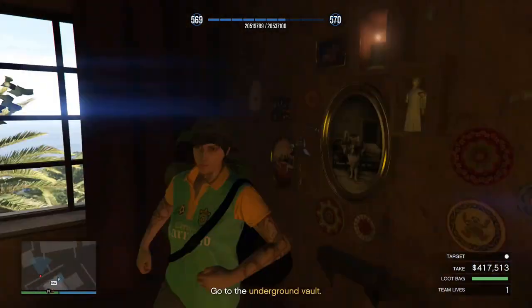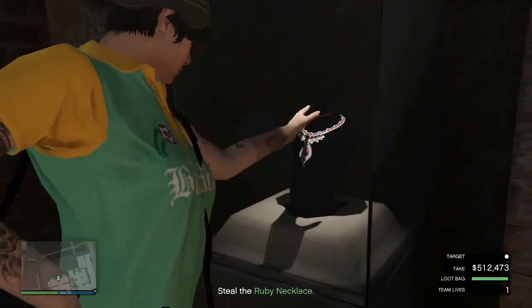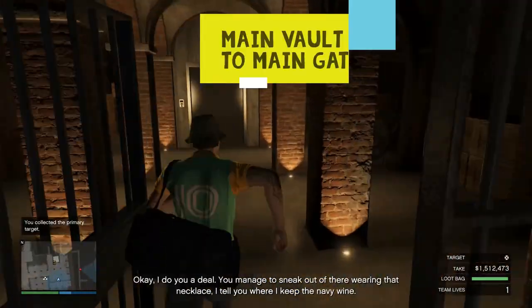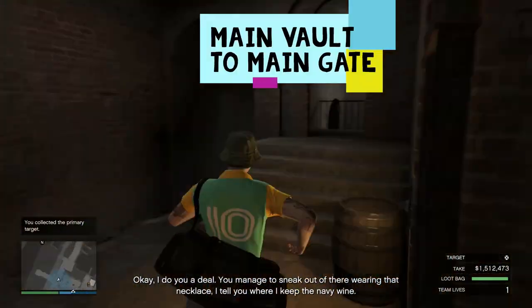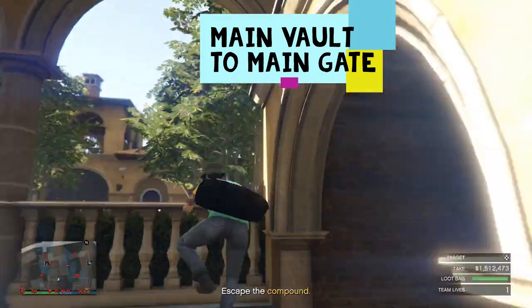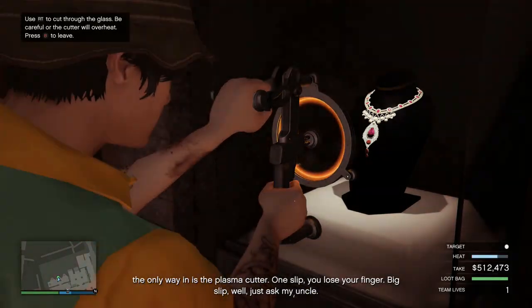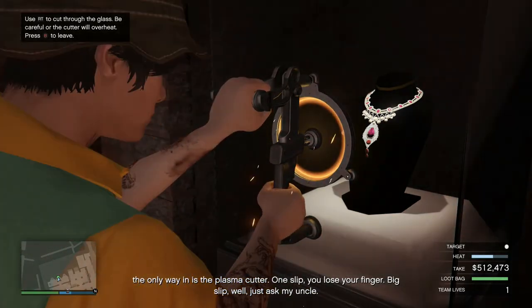Number 3 — there is a hidden safe in El Rubio's office that contains somewhere between 50,000 to 100,000. Number 4 — juggernauts can be knocked from behind and will go down in one headshot, as they do not have any bulletproof helmets. Number 5 — it is always faster to let the plasma cutter cool down to the minimum heat level than to keep pushing it at the maximum heat level.